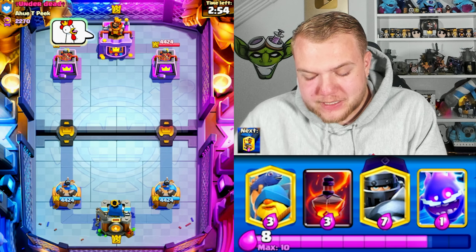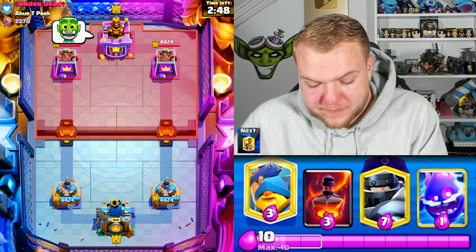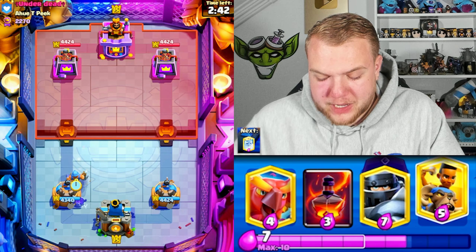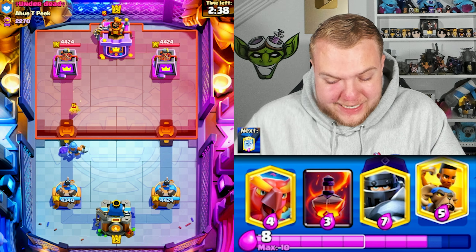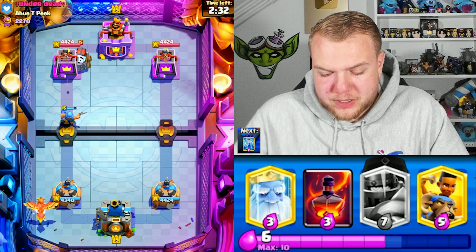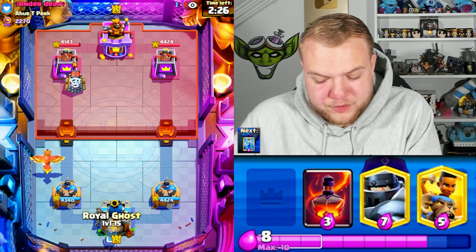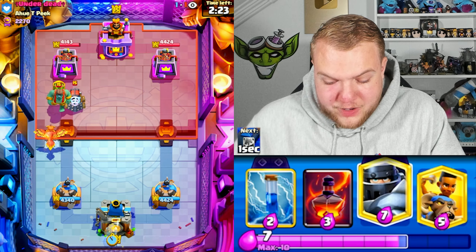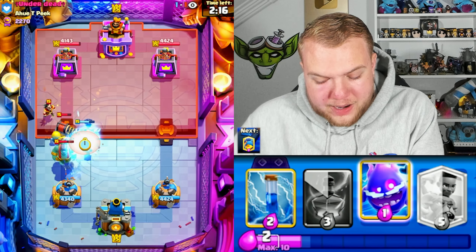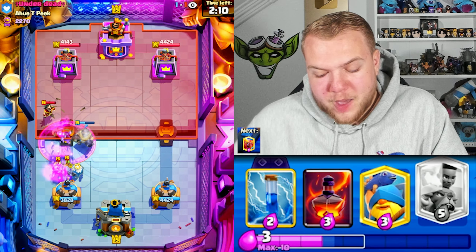Game number two - looks like we're up against this guy called Under Dead who starts BMing us right away. I'm just gonna mute him and cycle a Fisherman in front of the E-Spirit so he doesn't activate the King Tower easily. Looks like it's gonna be Sparky - an interesting matchup. We have the Zap and the Electro Spirit, but we always need to be careful because Sparky normally has good support cards like Mini Pekka or Rage. I'm gonna go Mega Knight a bit higher so the Ghost doesn't get splashed when Sparky hits the Mega Knight.